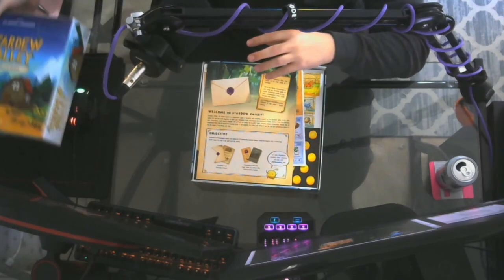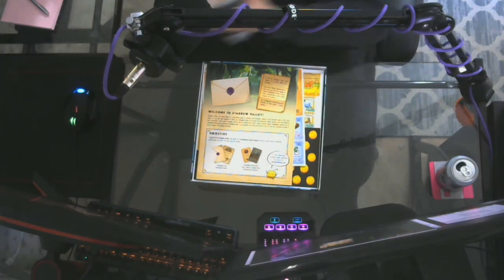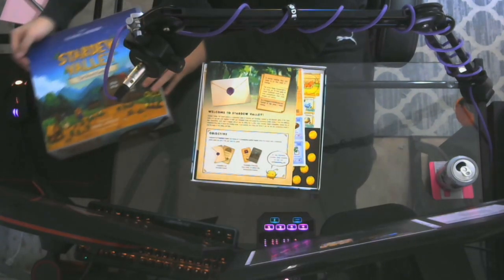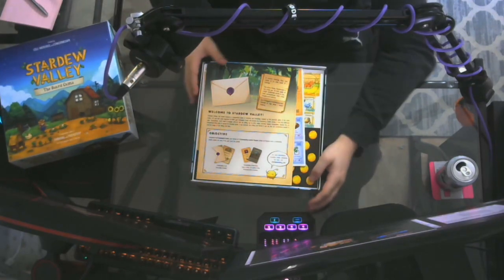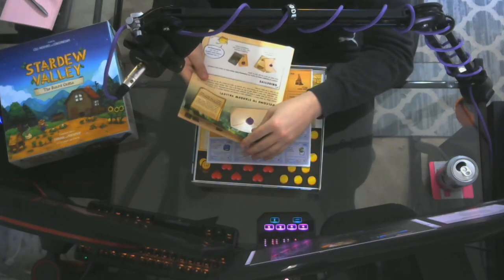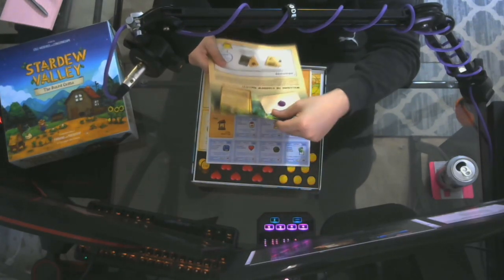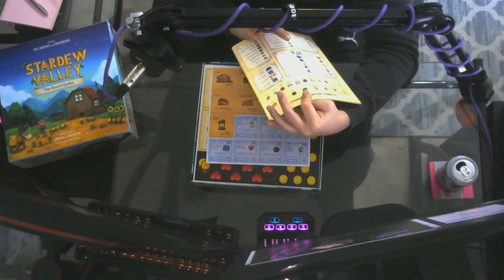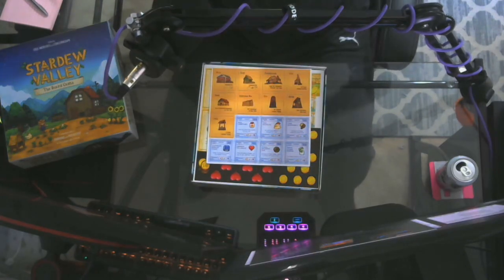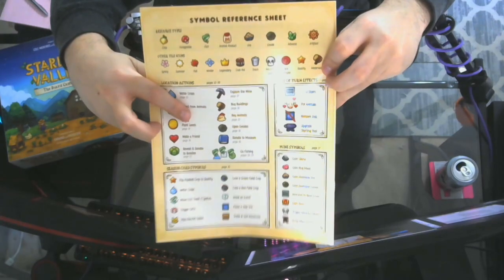Opening the box, there's a nice little rulebook here that tells us the objectives and everything. It's glossy — good quality, not cheap — and it looks really great.